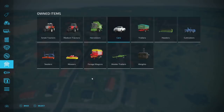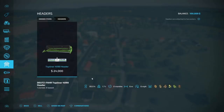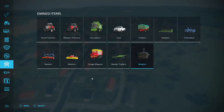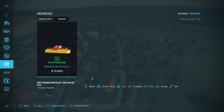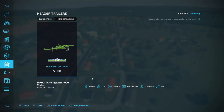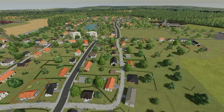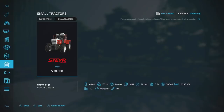We've got the Deutz for our combine harvester, the new pickup, a regular trailer, the header for the harvester, a three-meter cultivator, seeder, mower, forage wagon - which is not normal for new farmer mode - a header trailer, and a couple of weights. This is a very similar setup to the European map. For consoles, if you start off you're going to be at 972 slots, so be aware of that.